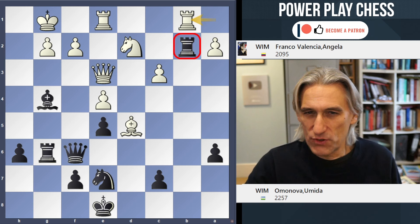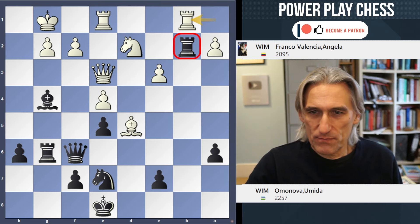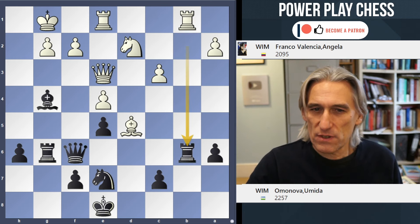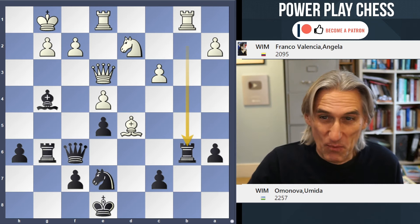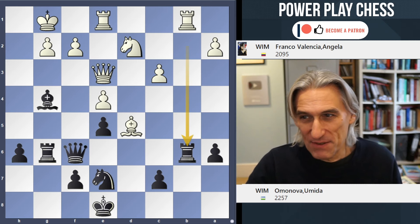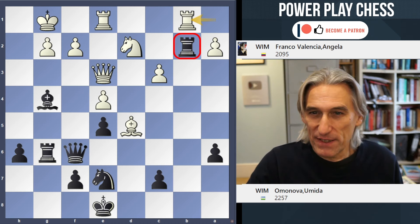After rook b1, in the game Omonova retreated the rook to b6, but this was a missed opportunity. She ended up winning the game, but only after white played inaccurately. So how should black play in this position?